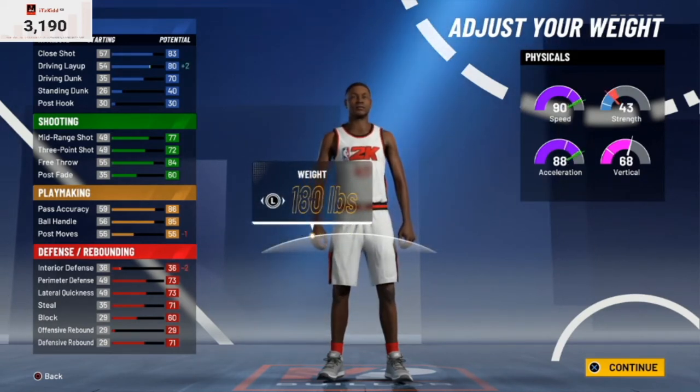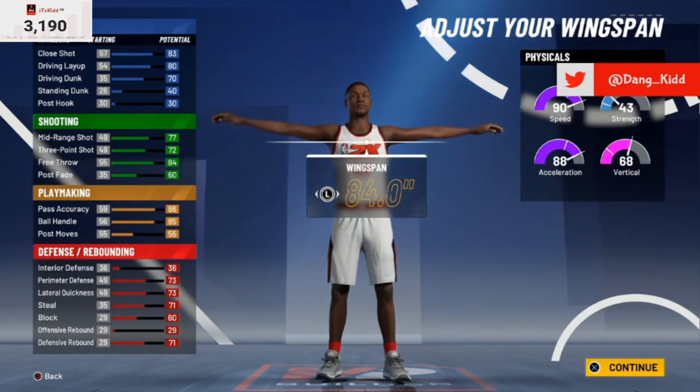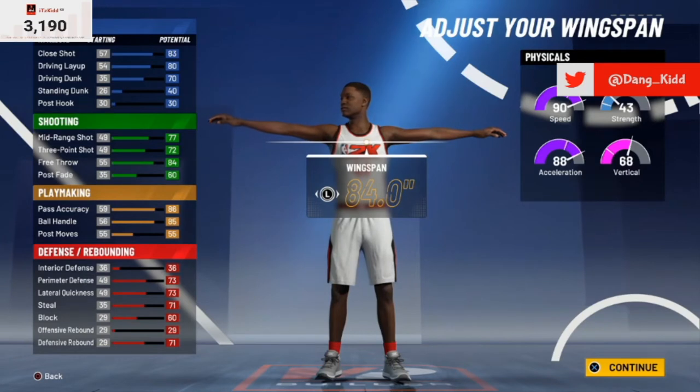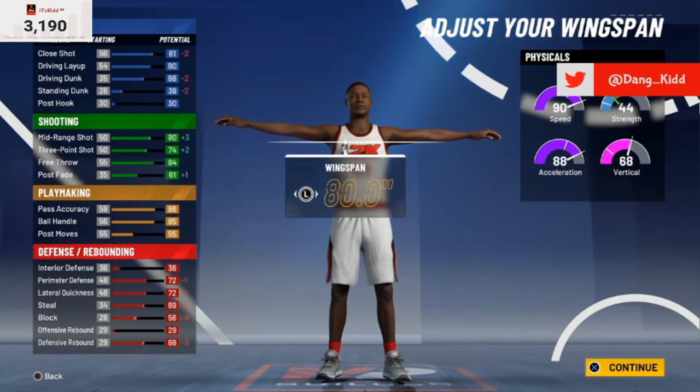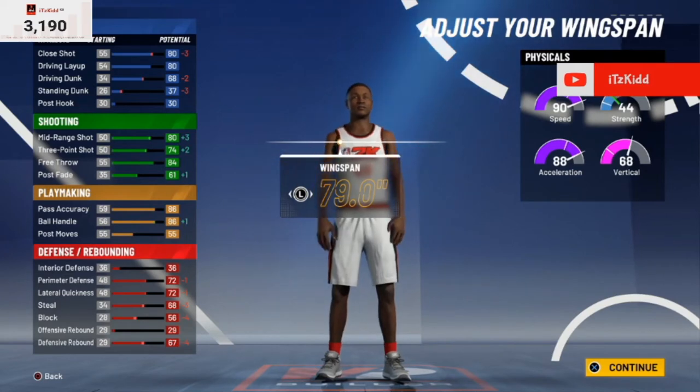For the weight, I'm going to take that down to give us more speed and acceleration points. For the wingspan, if you lower it all the way you get plus two towards your three-point shot, your finishing stats go down some, but you also get a plus one on your ball handle — giving you 86 ball control and 90 speed with speed boost off the rip.